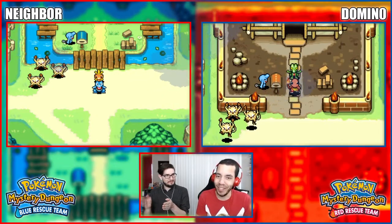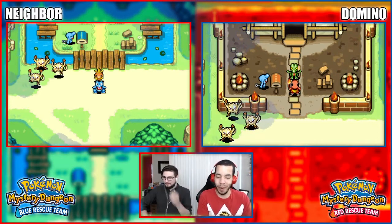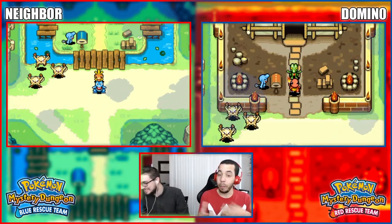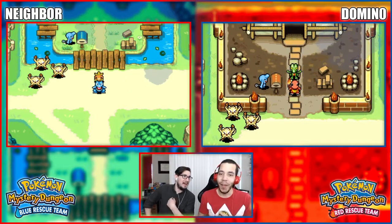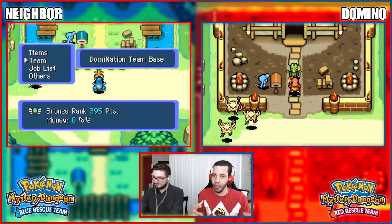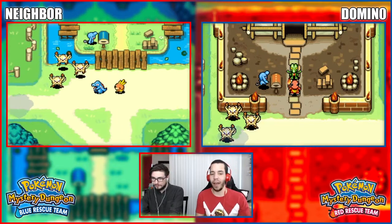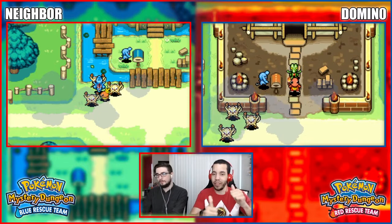What's up YouTube, my name is Domino with the Zero and welcome back to Pokémon Mystery Dungeon Blue and Red Rescue Team with Neighbor. Introduce yourself! Last time we peeled a chestnut - he peeled a chestnut, I collected a chestnut. Today we've gathered all of the chestnuts that we need to continue on, and we're going to be continuing on with the building of our mystery dungeon base.